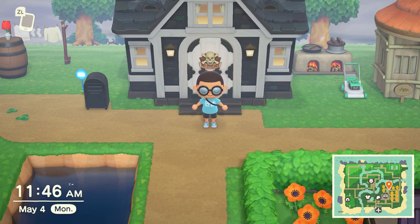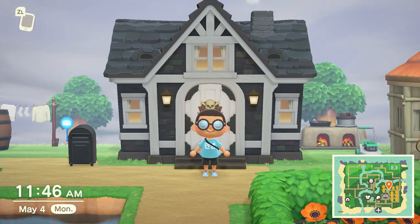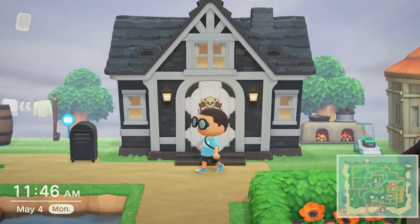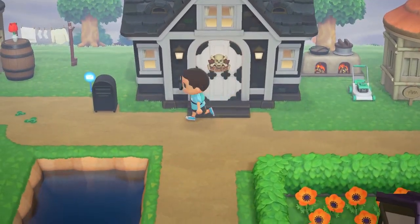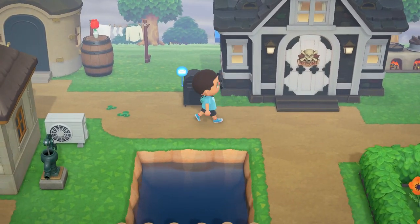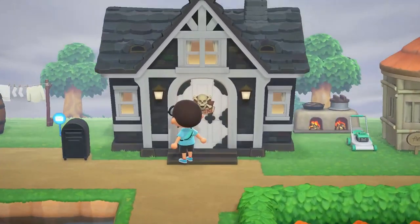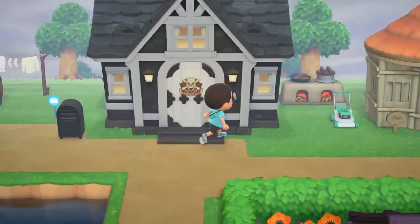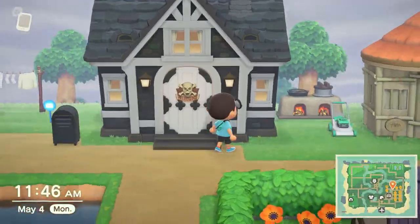I figured out that you can change your home — and I know it's one of the earliest things you can do — but I've changed my entire exterior and even have a Pirates Welcome door plate. I changed how my mailbox looks. It's snazzy and really blends in and complements the black color of my home. I really like how it looks and I'm going to be keeping this for a while.